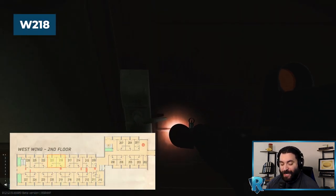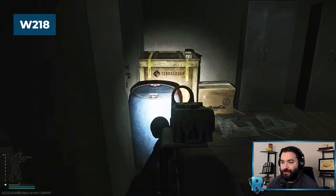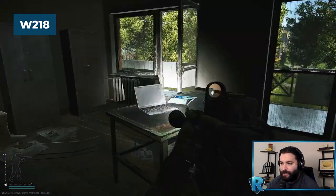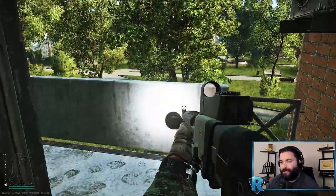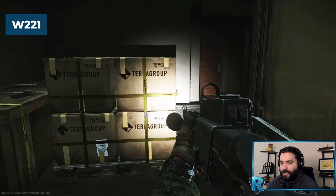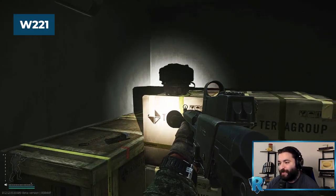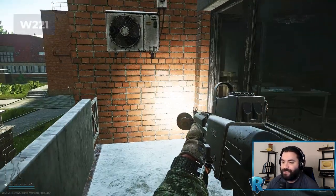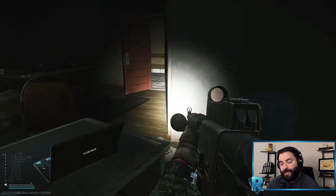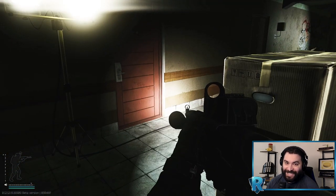From here we go to Room 218, commonly known as the red key card room. In here: red key card, ammo on the table, some food — not too much else great in this room. It's kind of red key card or bust, except there's medium tier medical loot — FAK, CMS kits, stims — but not really worth going further in that room.